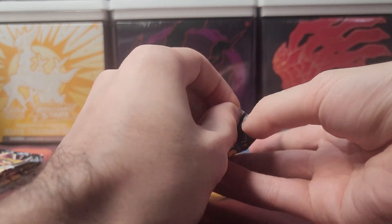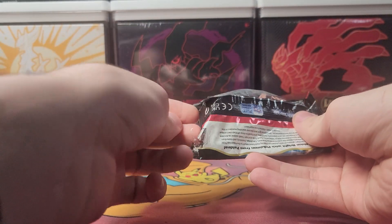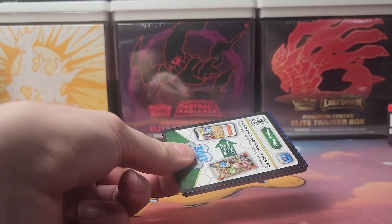And a holo Annihilape — one pack down, five more to go. I'm stuck in the Sword and Shield era where you had one reverse holo. I don't know why I was thinking that, but let's move on to pack number two. At least we got a holo in the first pack.